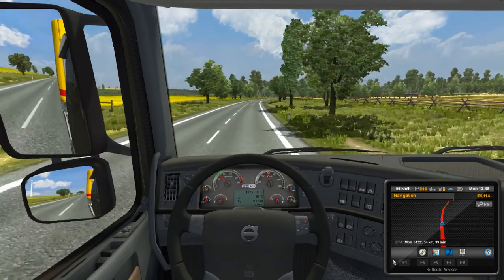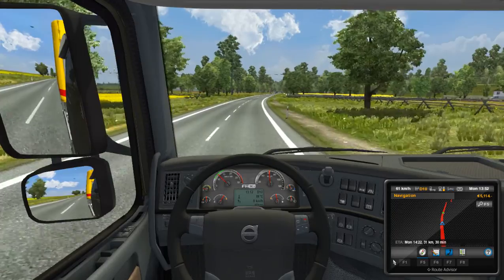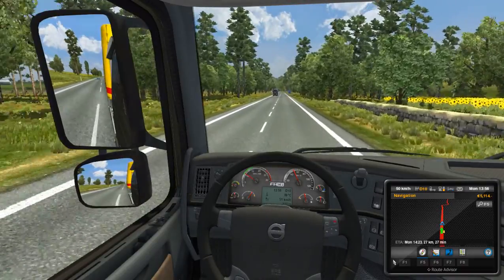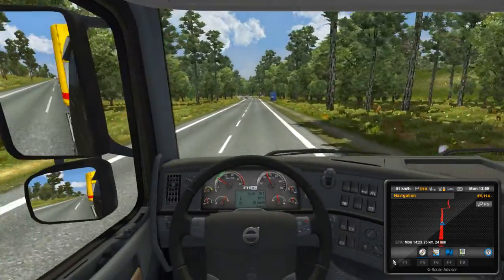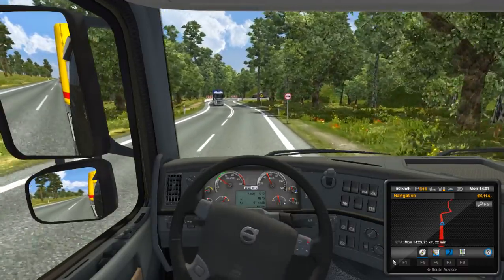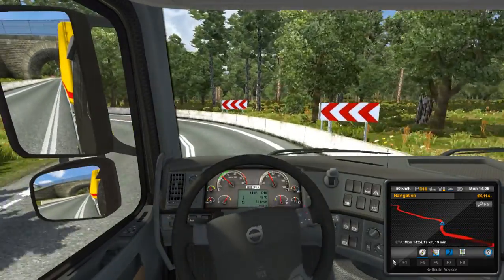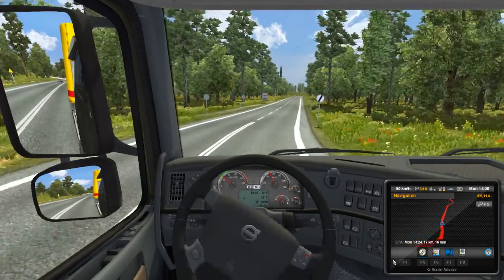I don't know the speed limit anymore and I'm afraid to assume 70, otherwise I'd get a ticket. So I'm dropping my speed down to 50 for now. Cruise set. We are 25 kilometers away - it is 50 at least, so I made a good decision. That's why I want that maximum turning speed - I had to turn tight right there. If I didn't have the maximum turn speed it could have been really bad news.